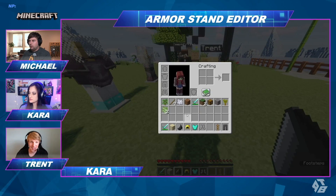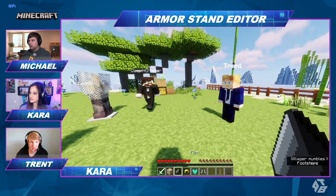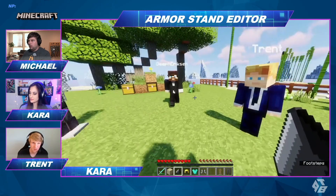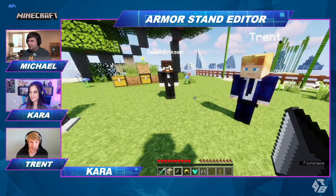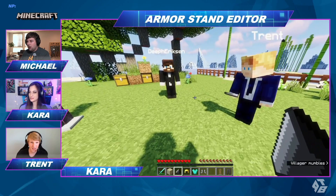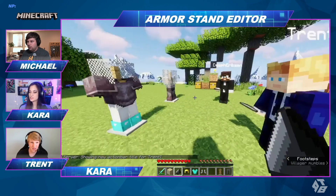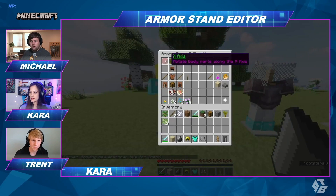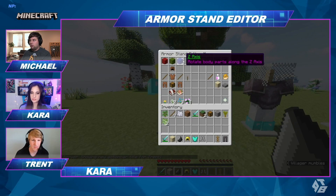You guys will also need a flint to edit this. Give yourselves some flint — I don't care how you do it. Not flint and steel, just flint. Put the flint in your hand and right-click on the armor stand. It'll bring up the GUI for the armor stand editor.